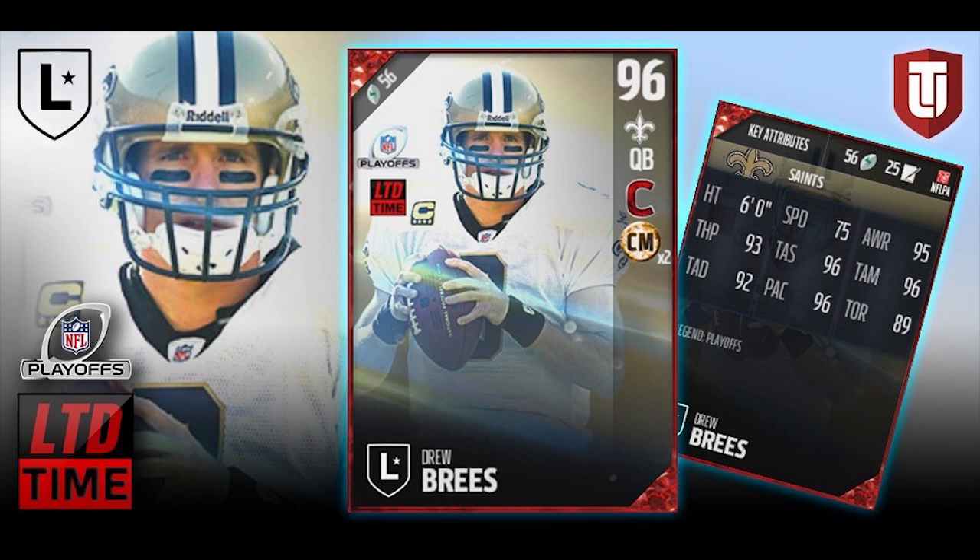The attributes on this card also look pretty damn good. The first thing you're going to see, obviously, is the throwing accuracy, and that's really what Drew Brees is known for. He doesn't necessarily have the best throw power — he's only got a 93 for throw power, which isn't bad by any means, but it's not standout. He does have 96 for throw accuracy short and 96 for throw accuracy mid, which to me is the most important of the bunch.